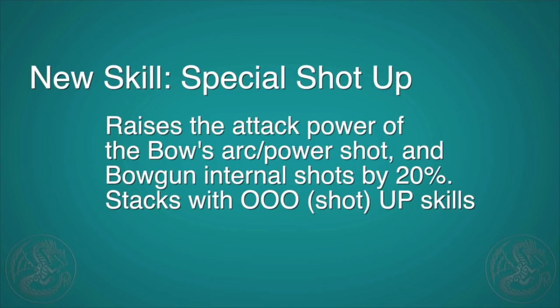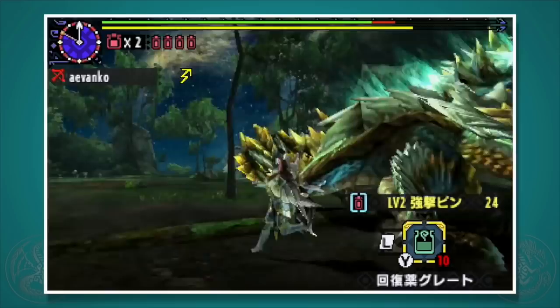Press A to do a melee attack. You can press A again to do a 2-hit combo. This is the only way — minus one of the hunter arts — that a bow user can cut off a tail, but you really won't be using it that much.